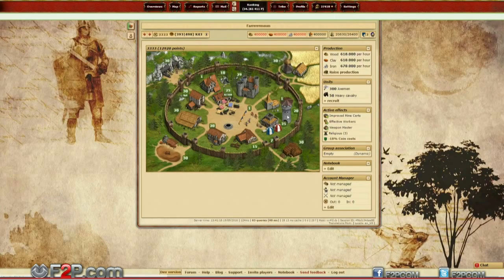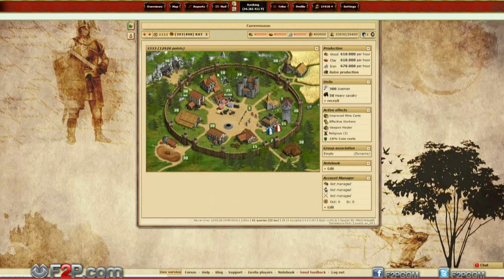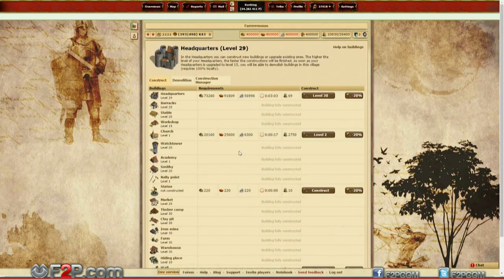The Watchtower is a brand new building. It is not replacing any other existing building. It's located near the barracks on the village overview. It has the same requirement as a church, which means headquarter and farm level 5.